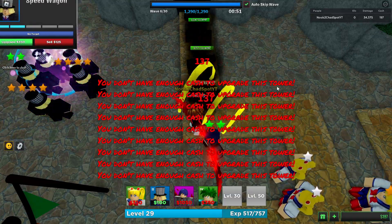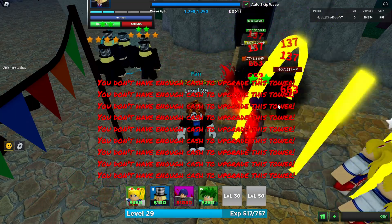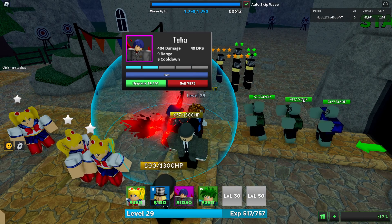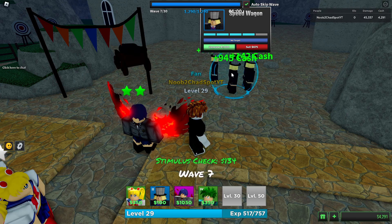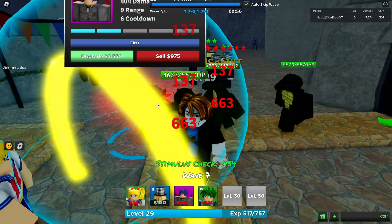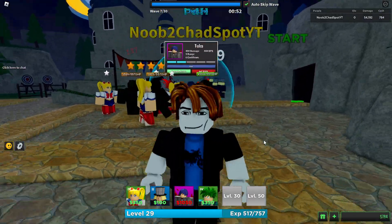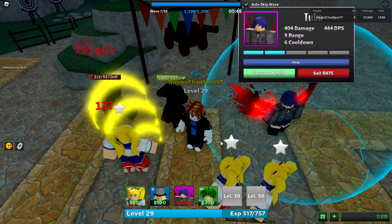Now at 404 damage, the cooldown is going down too, which is probably a way bigger deal. Let's get some upgrades on our Speed Wagons. I don't quite know how this unit works — it's a really weird attack. Maybe this isn't going to be as overpowered as I thought. We might have to go back to the fishing track, since fishing is very strong in this game.